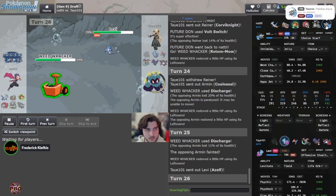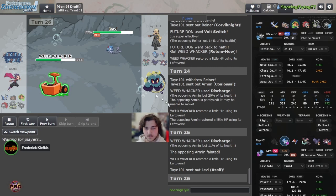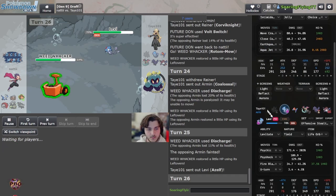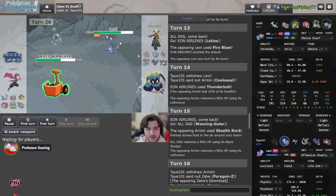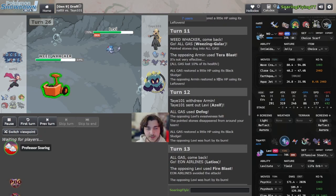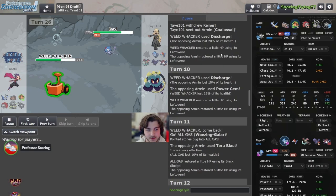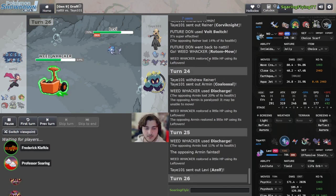You can click Sludge Bomb, Fire Blast, or U-turn if you don't want to commit. We've established that Rotom can definitely put on pressure — Discharge is incredibly free. If he misses the Fire Blast — I thought Rotom was faster when Azelf dodged that Leaf Storm, but actually I think Rotom just switched into it. Yeah, he switched in. The Rotom actually has a lot of value here.